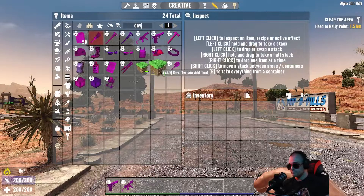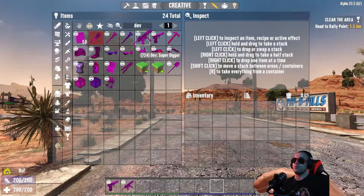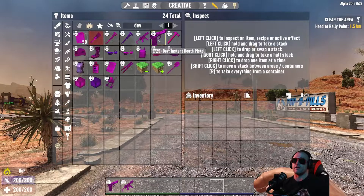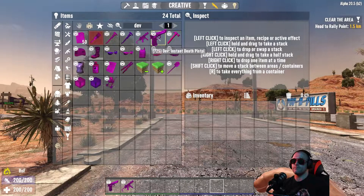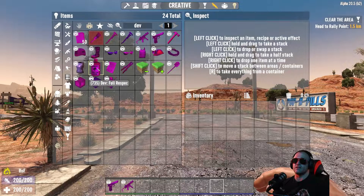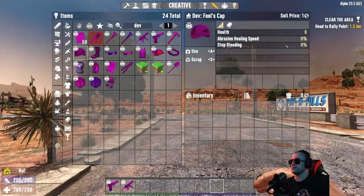Once this is in your inventory you can access things like the super digger, which I find very useful when building things outside of a game or when doing my own creative mode. There's also the insta death pistol, which I find very useful — it kills everything in one hit and then deletes their body with another shot. The rocket boots are fun, you can jump around.